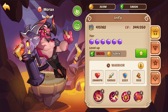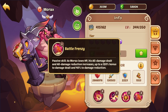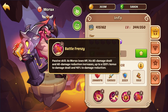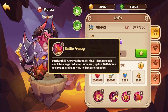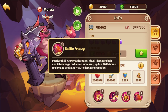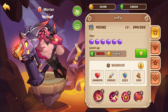Let's talk about Morax first. His last passive: as Morax loses HP, his all damage dealt and all damage reduction is increased, up to 120% bonus to damage dealt and 40% to damage reduction. So basically the lower HP he has, the tankier he is and the more damage he does. At 50% HP it's probably around 20% damage reduction and a 60% bonus damage dealt. It's a pretty good passive, but he does lack sustain — that is one of his issues. He is a very well balanced hero overall.